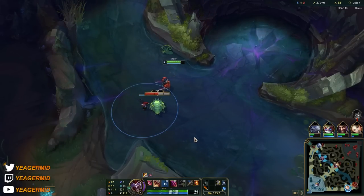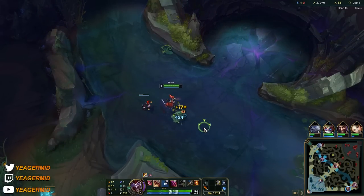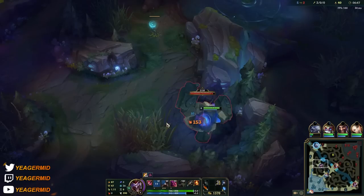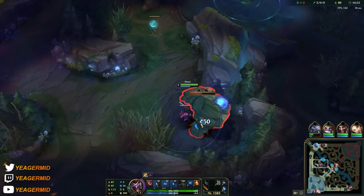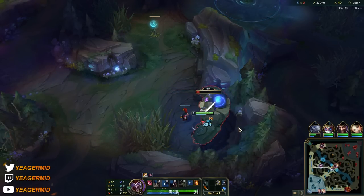Your box's fear will make the Rift Scuttler lose its shield, which makes it really easy to take down. We're going to smite the blue here — I've been a bit greedy with smite, but this will allow us to hit level six clearing out this blue buff.